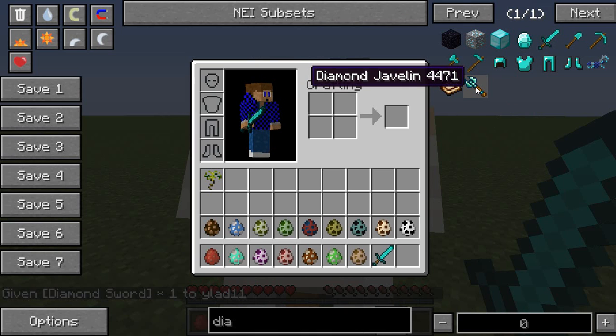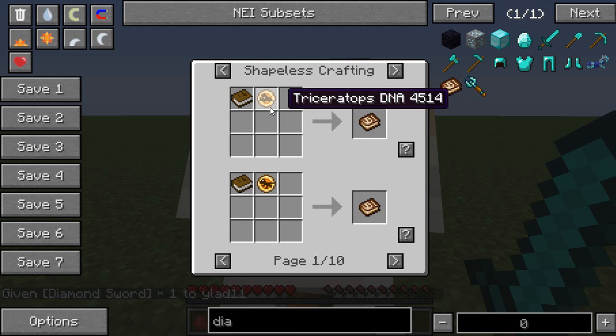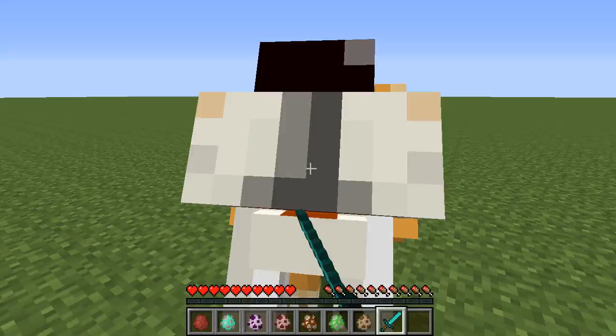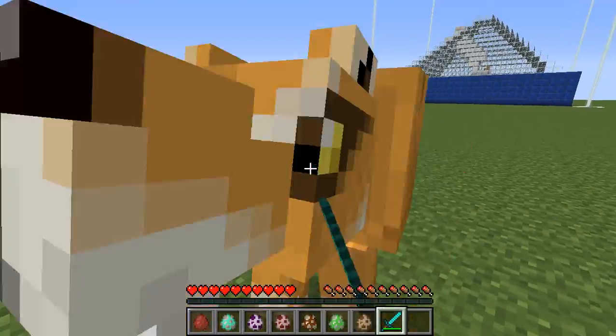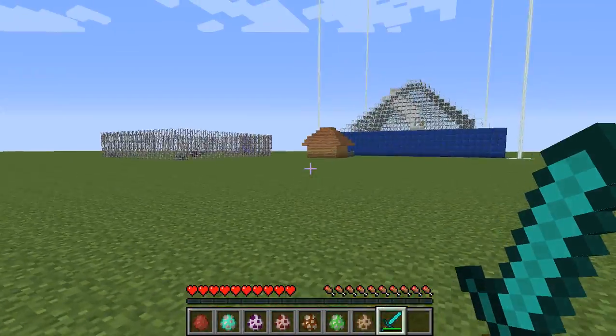There are javelins in this mod. There's also a Dinopedia, which you'll need - any DNA in a book and it can tell you anything you need to know about your dinosaurs: how much health they have and how much food they have.